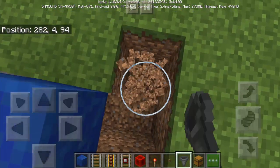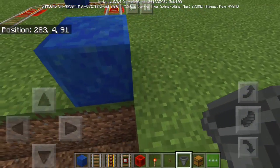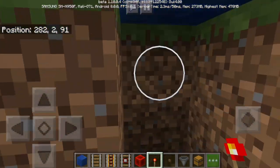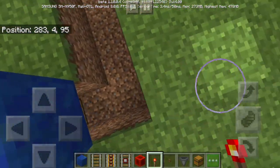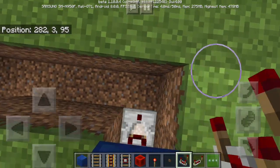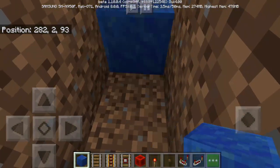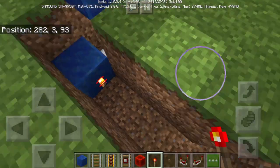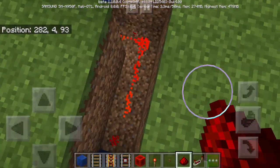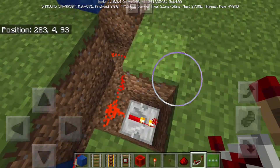So what we're going to do next is to dig these parts right here until we connect the two lapis blocks. Then we will go down here and put the redstone torch just like that. Now we're going to attach a redstone comparator at the back of the chest — as you can see it's attached. And then we're going to put another block here and then a redstone torch, connecting the two redstone torches with redstone dust. Then we're going to dig this part and put a redstone repeater — the redstone repeater must be turned on.